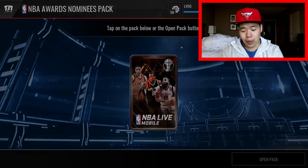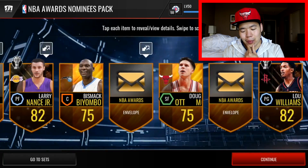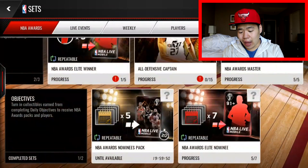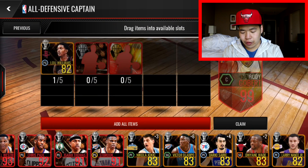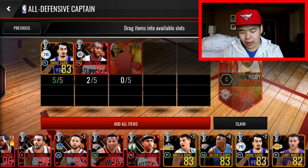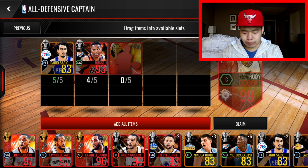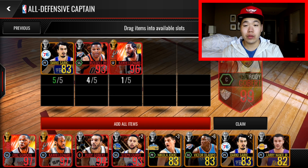If I pulled an Eric Gordon and didn't notice that'd be pretty savage. Let's put the gold players into the set first so I don't forget — I've got Curry and Kawhi to throw in. Eric Gordon might be worth keeping or using in the set — they're both pretty good picks.